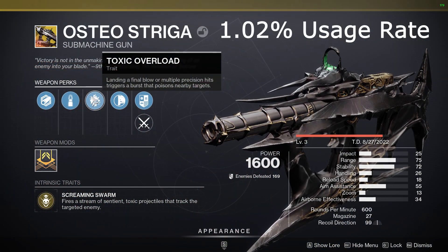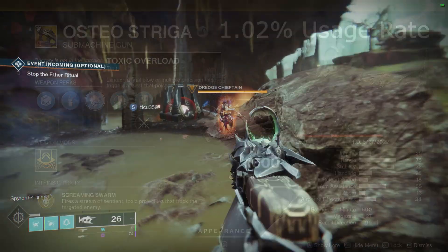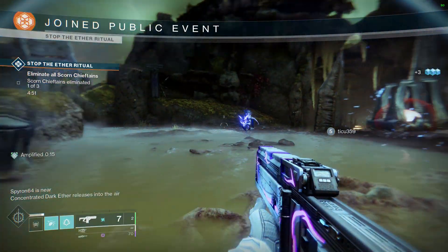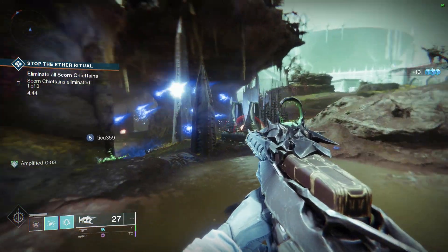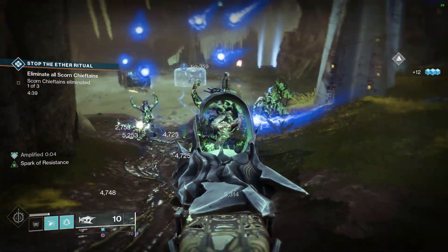Coming in at number 10 is the Osteostriga. This kinetic SMG currently has a 1.02% usage rate, and its exotic perk is Screaming Swarm, which fires a stream of sentient, toxic projectiles that track the targeted enemy. It also comes with the perk Toxic Overload, where landing final blows or multiple precision hits triggers a burst that poisons nearby targets.